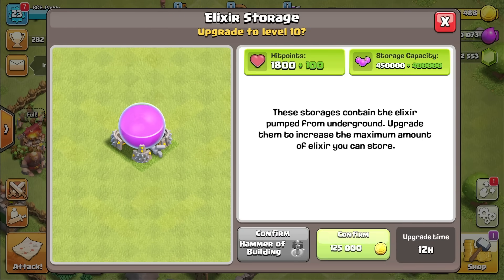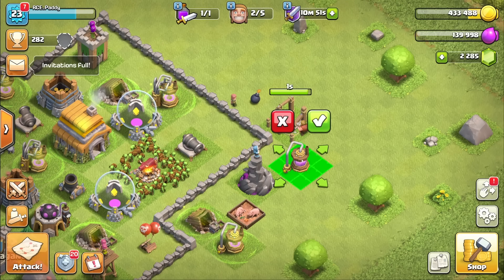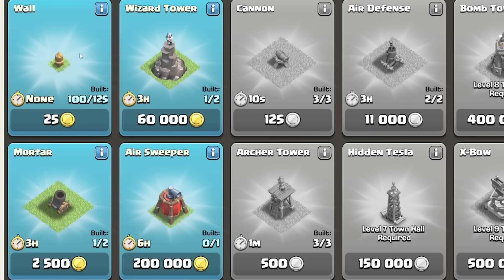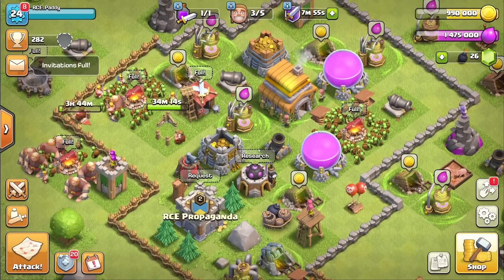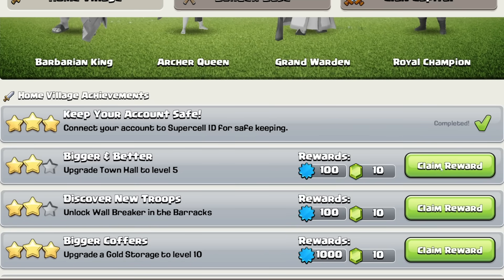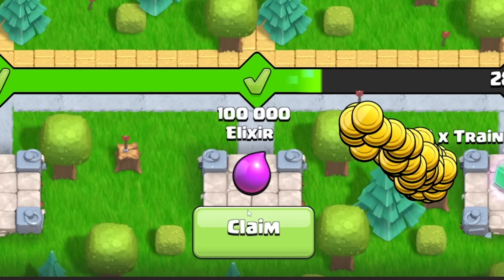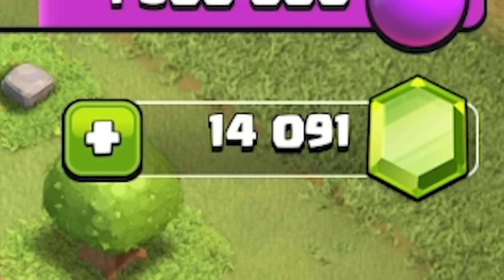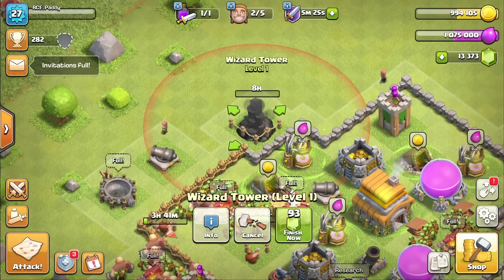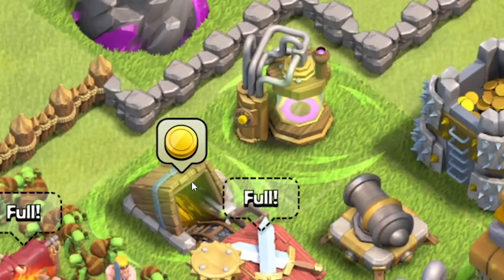I think upgrading my elixir storage is a good start. Oh wow, we can build these new gold mines and loads of new stuff. Whilst I don't care too much about collectors at this stage, I've got to buy everything to progress to the next Town Hall level anyway. So we'll get all of these purchased, get them all upgraded as well. And then — oh no, we've run out of gems! Thankfully, while I've been doing this I've been levelling up, so I've got all these rewards I can claim — loads of gems, and all of these challenges which get us loads of rewards: gold, elixir, potions.